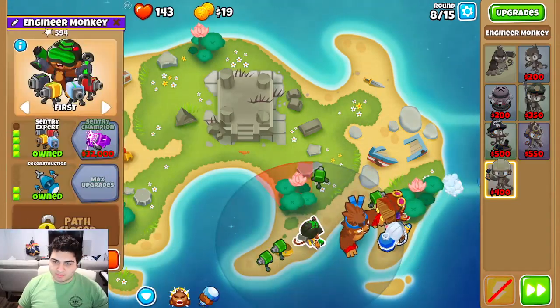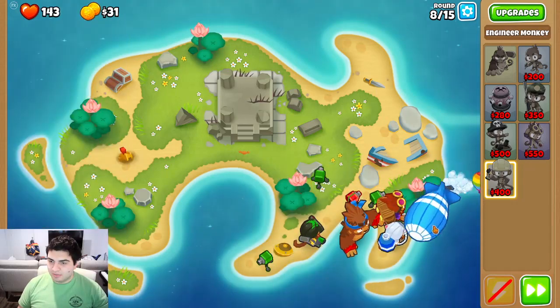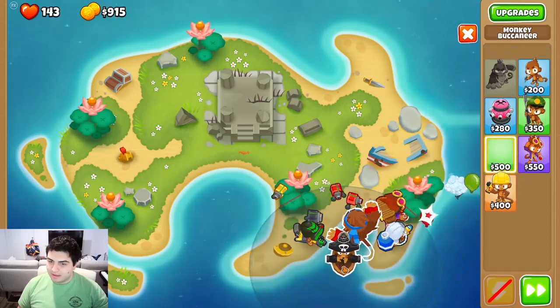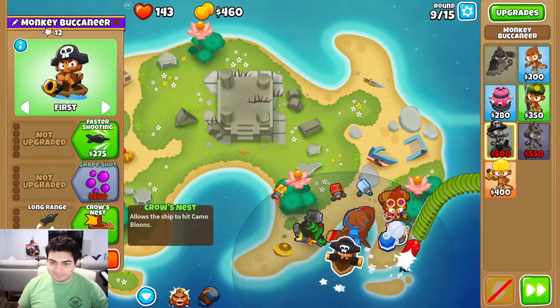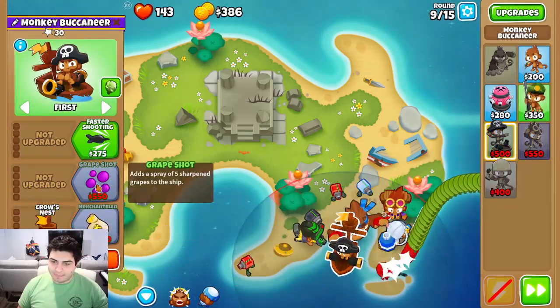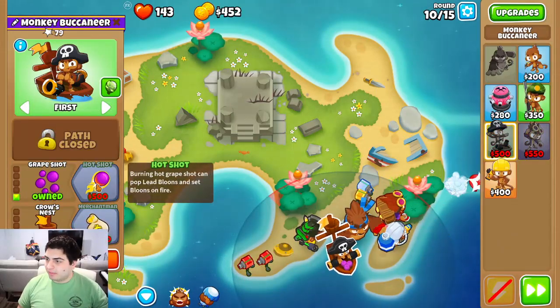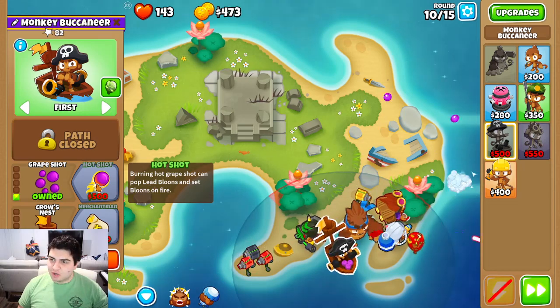We will get Sentry Expert. I'm curious to see if we can notice any changes. We'll use Pat Fusty's ability. I think the boat is the most obvious go here — just go middle path and get through this. No issues.